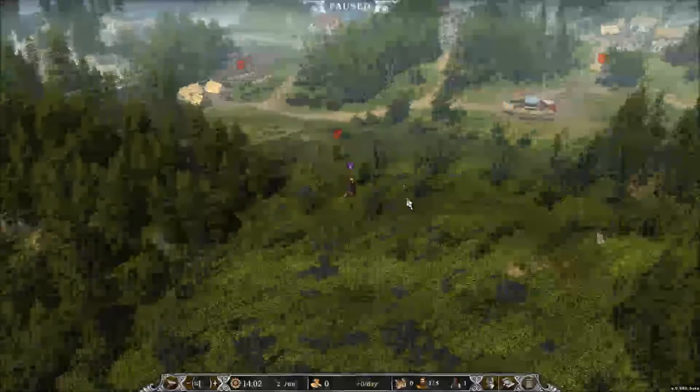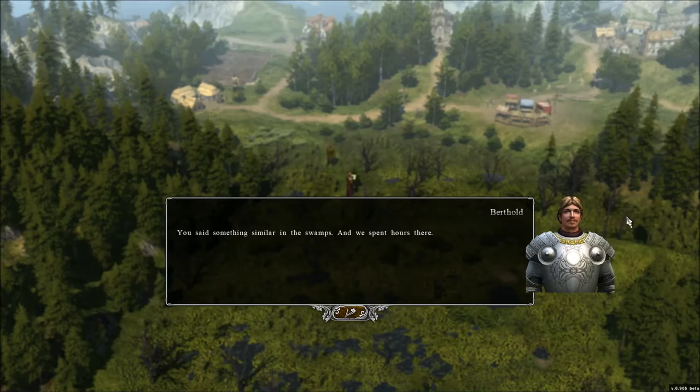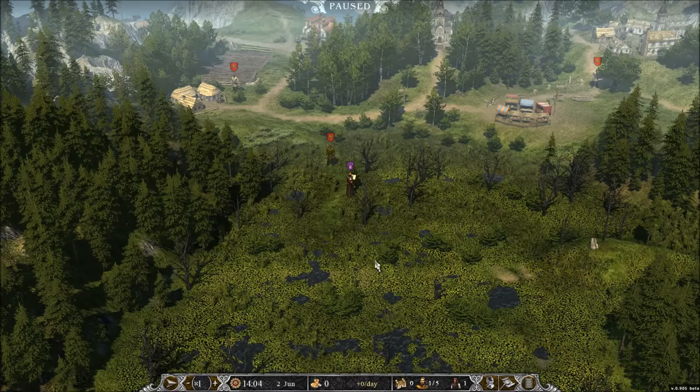As you walk on the map, there's a lot of early dialogue here. We meet this guy, Berthold — our companion or assistant — and he actually joins us. There's also a hunter here who will join us as well.